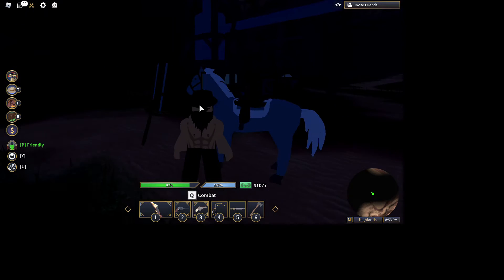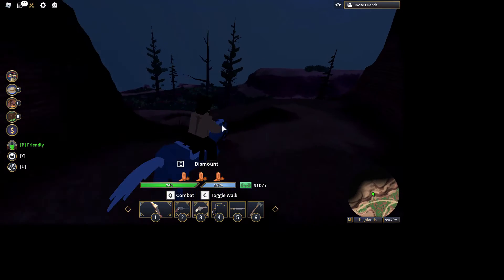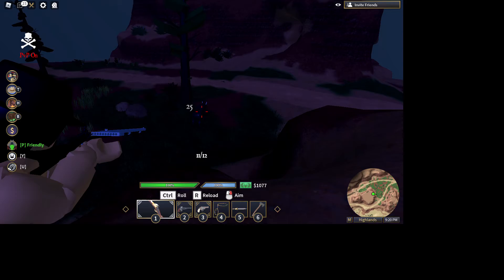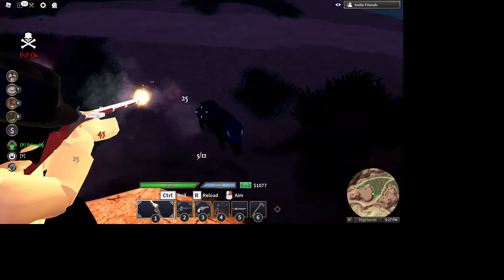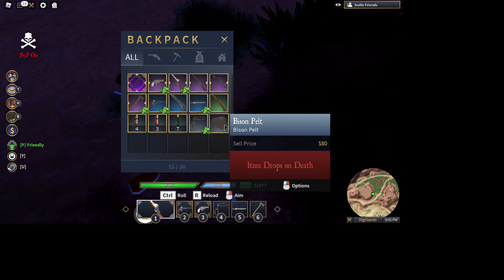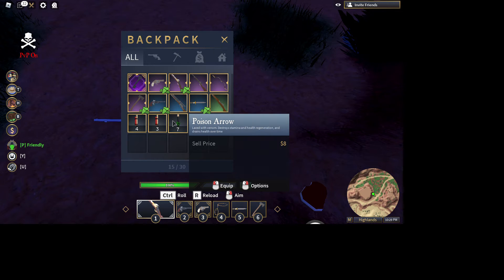There are legendary animals here. If you kill them they give you something special. This bison pelt costs $80, but the legendary version costs around $1,000 more. If you kill a legendary bear it will give you about $560.